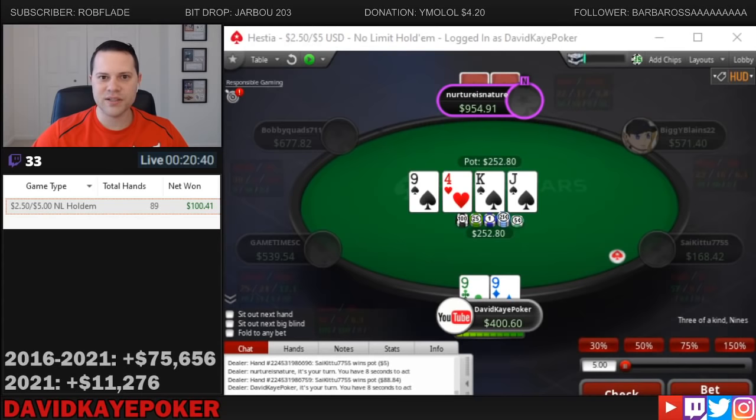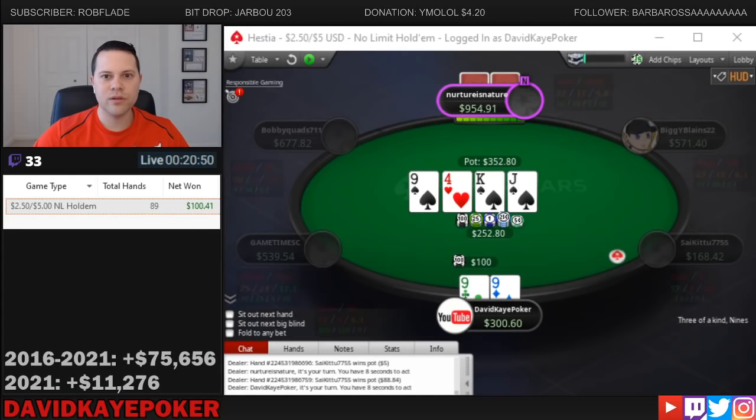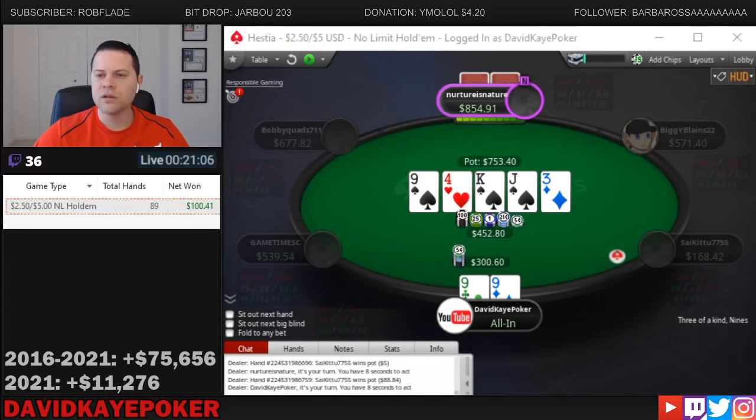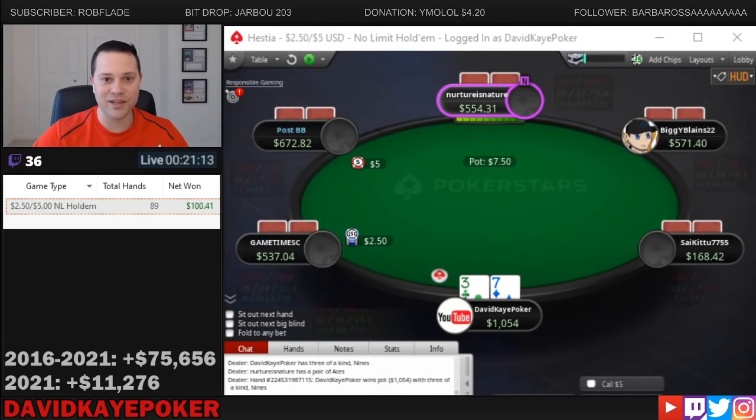Jack of spades on the turn — a pretty miserable turn card. With that said, in a 3-bet pot I think we're still definitely going for value. Calls, three on the river. With a set here, that turn card is not great, but I think we can still get value from some two-pair type hands. So we go for it — snap call. He has aces. He set the trap and we get very lucky on the flop and win a nice-sized pot.